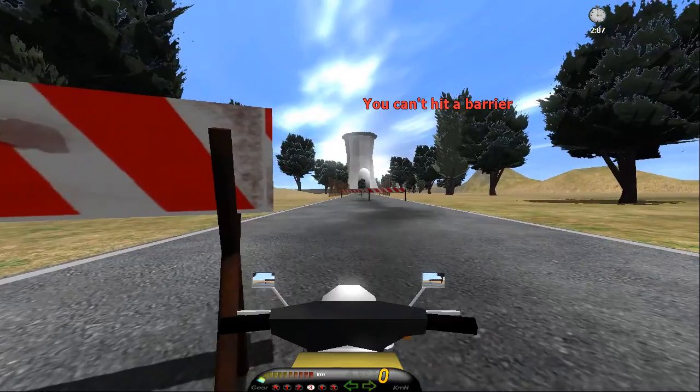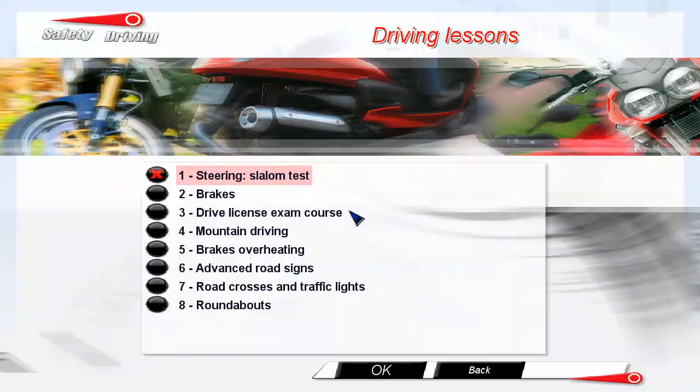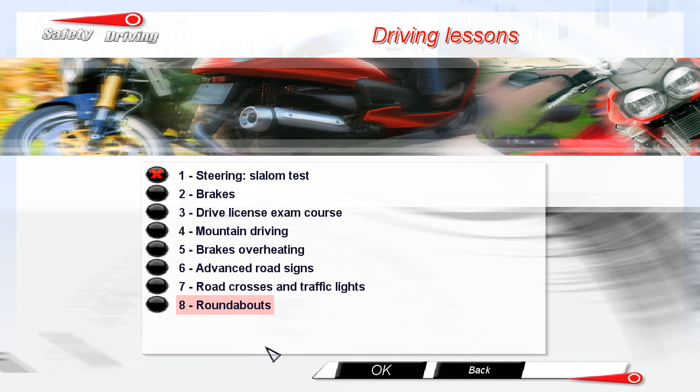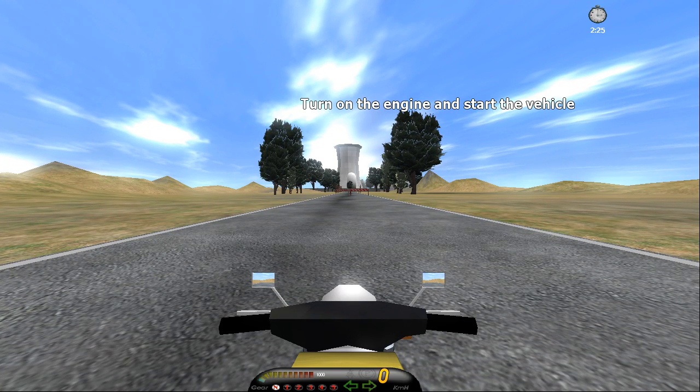I'm really hitting the keys and nothing happens — so that's amazing. I go back to the controls and think, all right, where's the turn key? Turn left: A, turn right: D. The most logical controls, really. If you're gonna use a keyboard for a driving game, WASD is what you use for everything. I hit Default and go back, and now I don't even know how to turn the thing on.